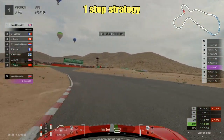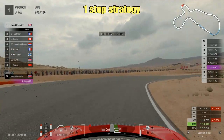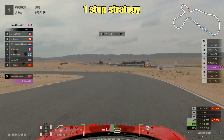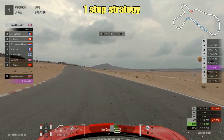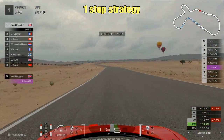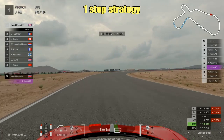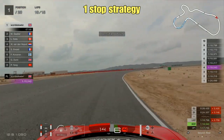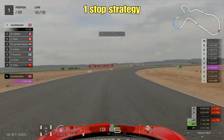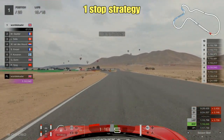Let's take a look at some different strategies and different ways you can approach this race. First up is the traditional one-stop strategy. We're treating the hard tyre as mandatory. On this strategy we started on the medium tyres, and around lap 10 is where the tyres started to give up and I thought I'd be better off on the hard tyre. We are in the Ferrari 458 Italia - I forgot to mention that earlier - that's the car I've chosen for my strategy runs.